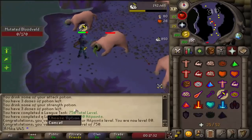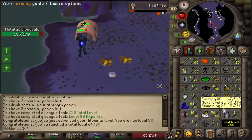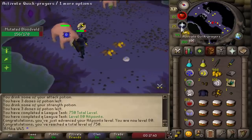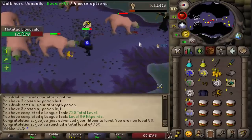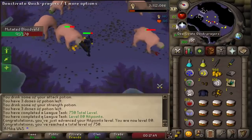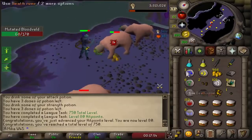And ladies and gentlemen, look at the chat — we just achieved a couple of things: 750 total being the first one, 80 HP being the second one. And after this blood valve, I'm going to go ahead and collect the tasks. Also, these are going to be huge for my blood runes and soul runes. I will be needing soul runes for when I teleport around or reanimate Salted Heads, so really looking forward to getting more of these runes.